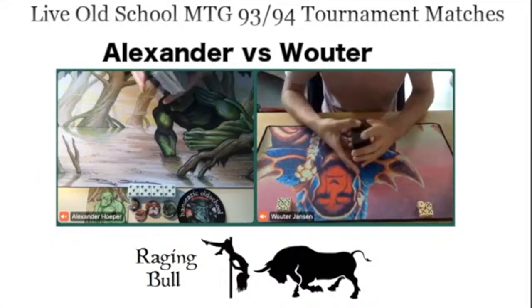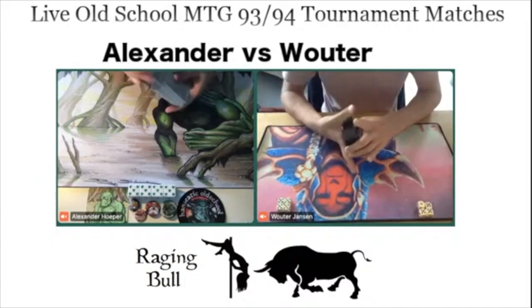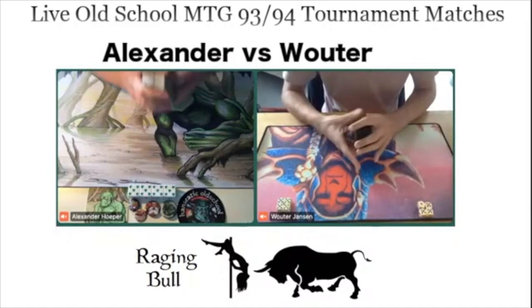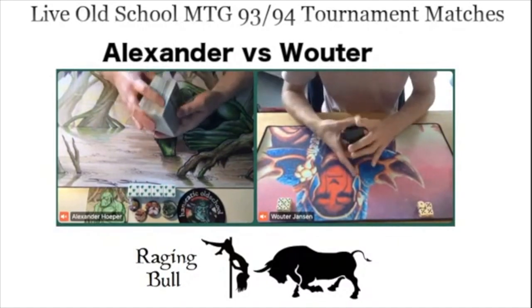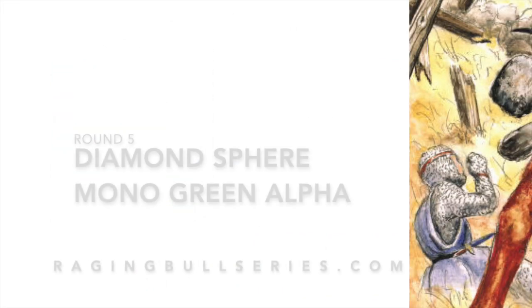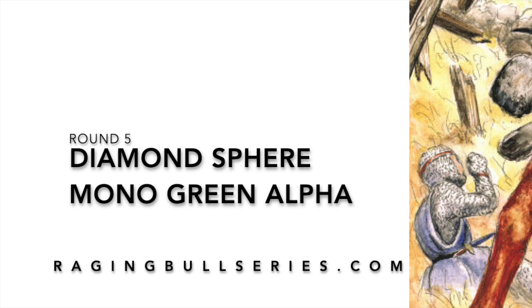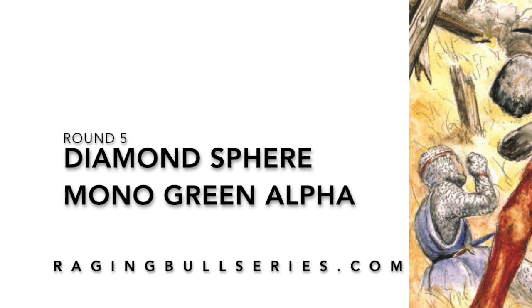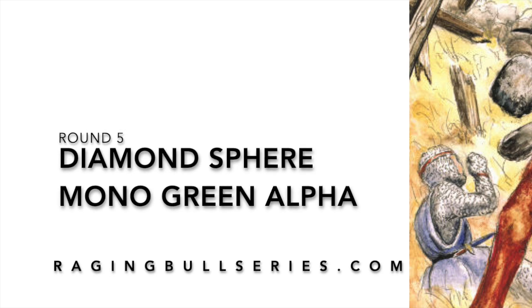Welcome to another episode of Timmy Talks, the channel where we talk old school magic. It is Friday and that means we are bringing you magic from the Raging Bull series, and we have reached round number 5. In round 5 we have some spectacular magic — Wouter Janssen playing with a Diamond Sphere deck is going to take on Alexander Hooper who is playing with a Mono Green Alpha deck, and yes, it has multiple Forces of Nature in it.